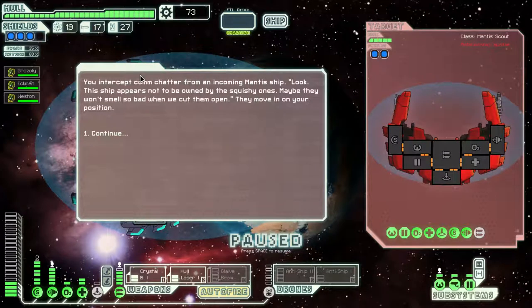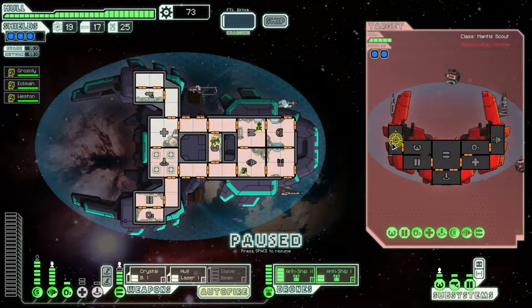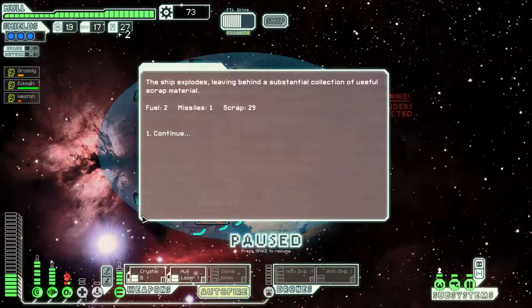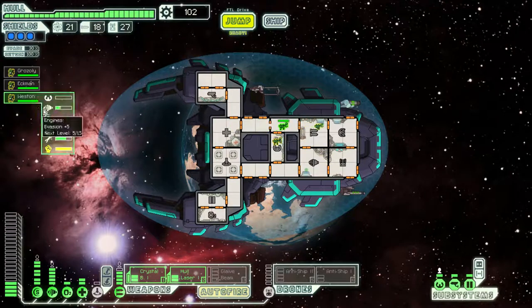You intercept comm chatter from an incoming mantis ship. They say: 'This ship appears not to be owned by the squishy ones. Maybe they won't smell so bad when we cut them open.' Okay, come board me, I dare you. Target the... this thing is going to die instantly — it only has five hull. I liked it better when these guys were just my defense team and didn't actually have to man stuff.